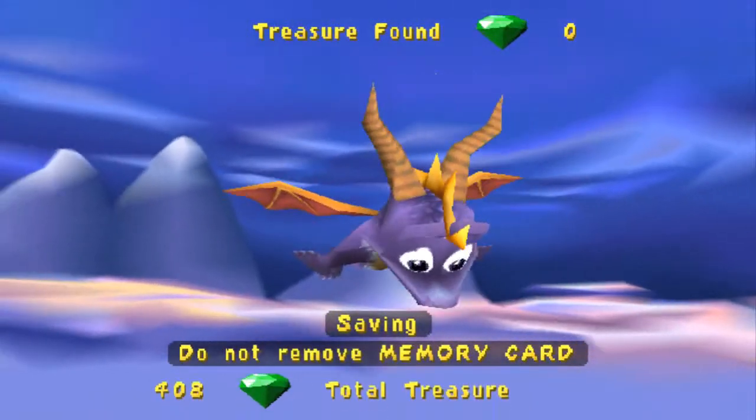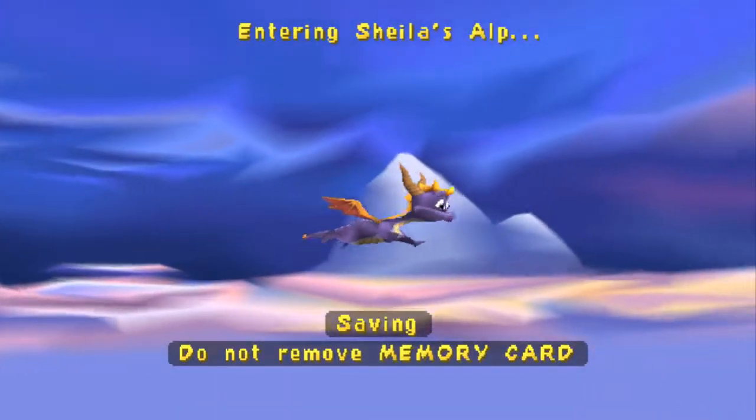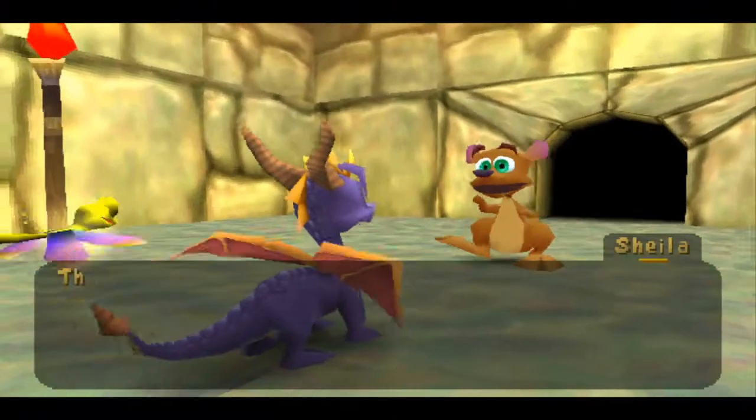We didn't get any treasure — sad face. We're going to do Sheila's Alp, and then we're going to go back to Sunny Villa. Thanks again, Spyro.